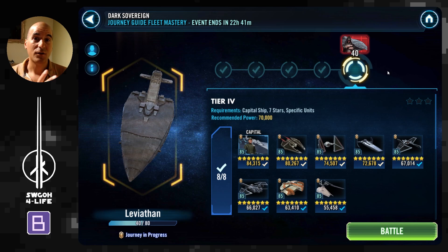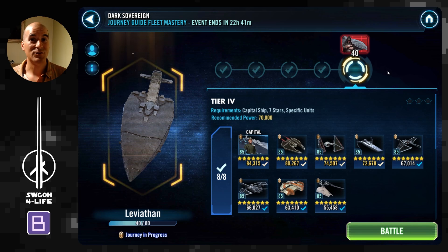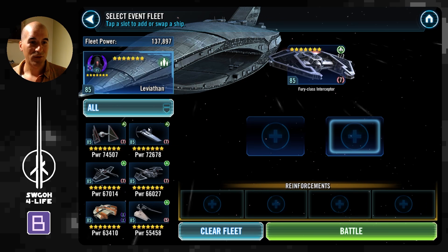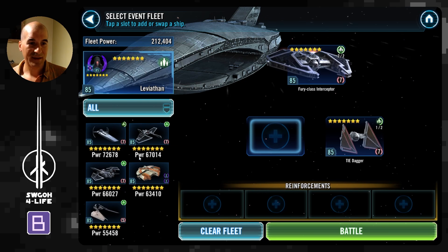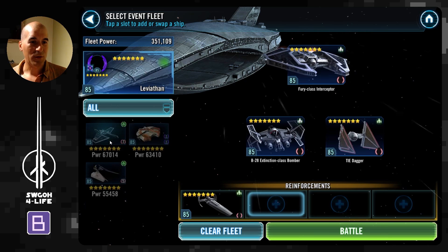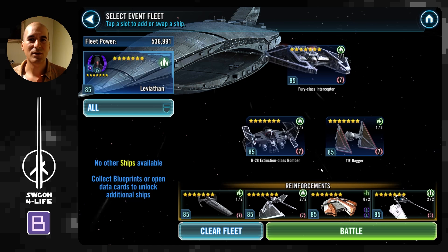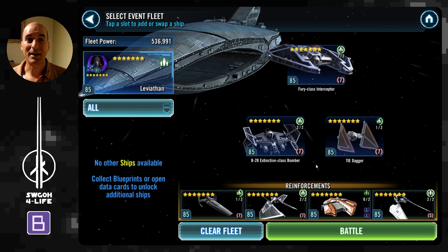Hopefully this video will help you out by showing you what lineup, turn order, and abilities I was using to unlock this. We'll run it a few times to capture different RNG outcomes. So the starting lineup you want is Fury Class, then Tide Dagger, Seed Bomber, and the other ships as reinforcements. Not sure why they're forcing us to use Ebon Hawk because it doesn't really do a whole lot.